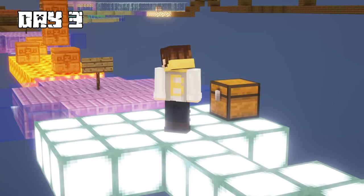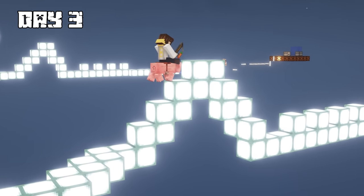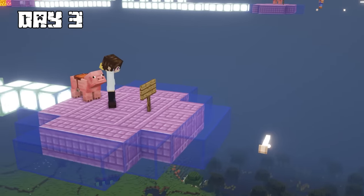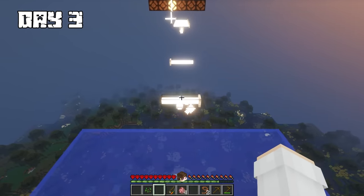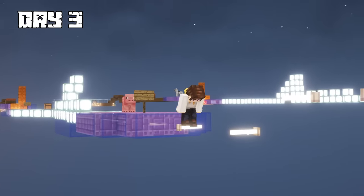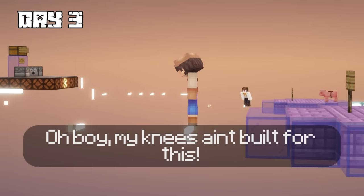Once I made it to level five, I arrived at a pig race and found pig eggs, a saddle, and a carrot on a stick. I struggled a bit, but eventually made it to the last level, which was a rod parkour area where I had to jump on some thin rods. I began jumping and stopped on a rod to look over at the farmer.